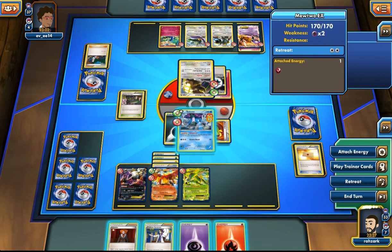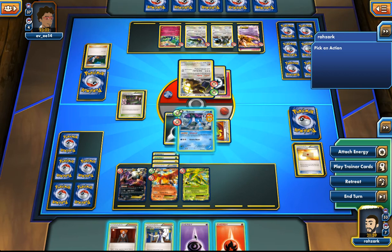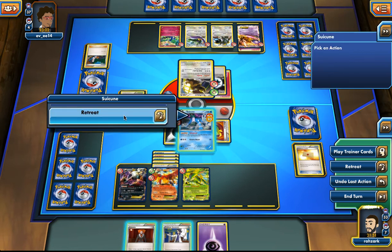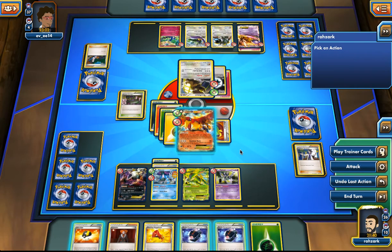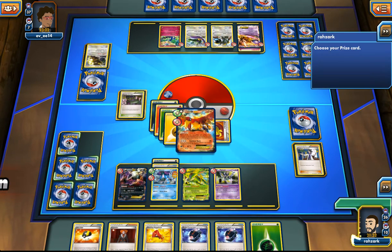Now I can Lysandre out his Mewtwo EX. If I go with Ho-Oh he can hit for 120 next turn, but I feel like I want to kill this dude really bad. I'm going to play the Sycamore anyway. There's the Sigilyph — I want to charge it up to kill this Mewtwo. Rainbow energy. 100 damage — kill this dude.